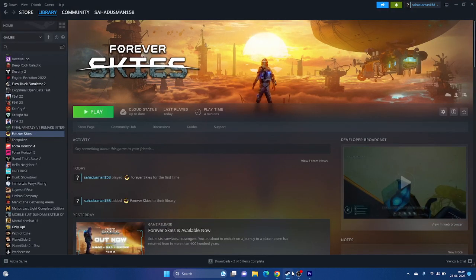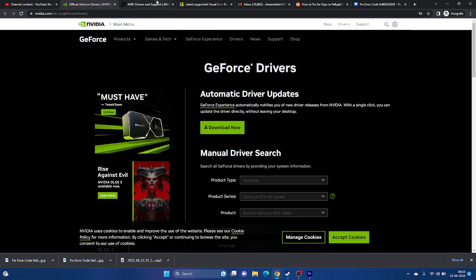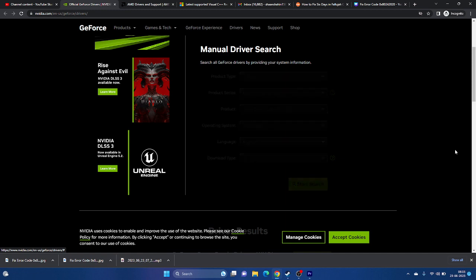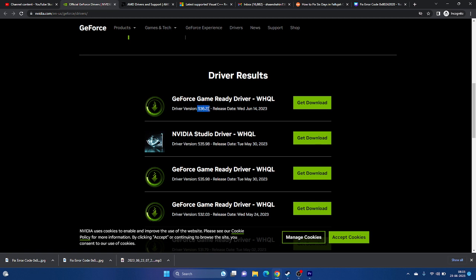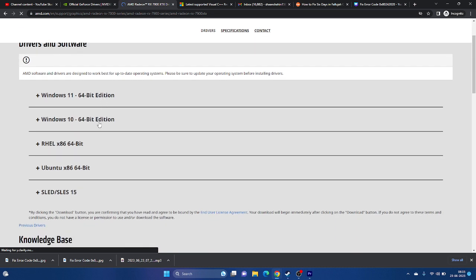Update your graphics card driver manually using the links in the description. For NVIDIA users, go to the NVIDIA site, select your product type, series, and operating system, and search. Download version 536.23 or the latest available, install it, and restart. For AMD users, go to the AMD site, select your graphics model details, and download the appropriate driver for Windows 10 or 11. Restart after installing.